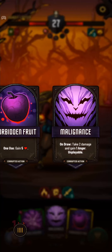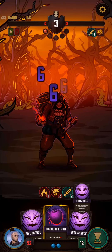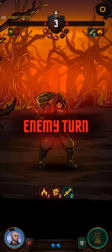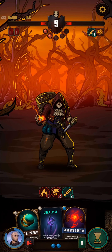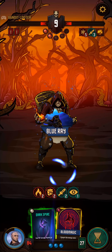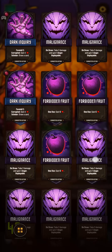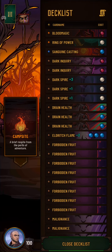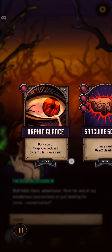Drain Health. Why not take a Malignance and get some more Anger — do some damage here. Still one hit shy. Get those apples in the deck. Is there anything we really want to transmute here? We could turn a Malignance into a Sanguine Scrying — that's an option. Why not? It'll help us draw through the deck if things are good.